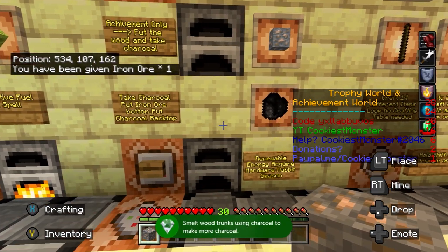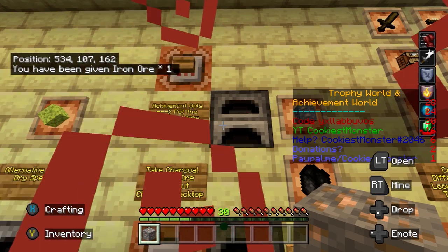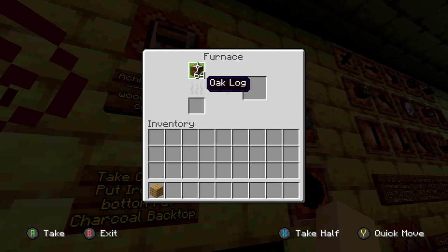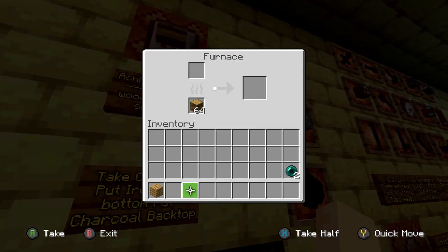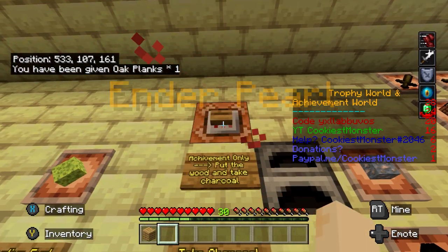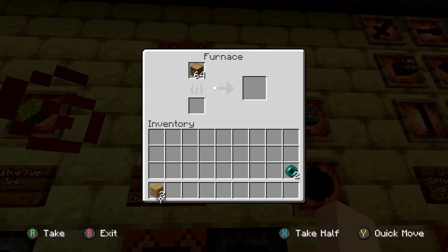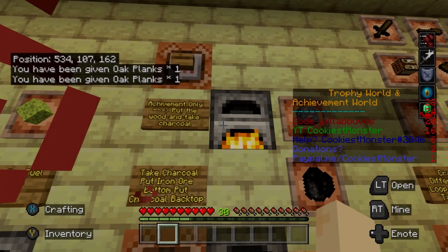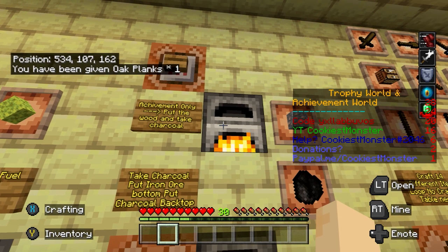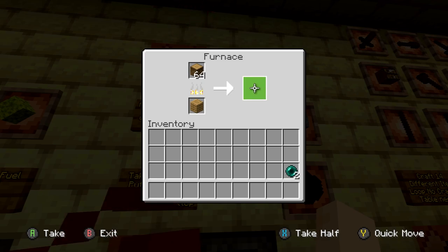There is also a furnace above here with a high button. Press left trigger on that button and you'll be given a piece of wood. Quick move that piece of wood into the furnace. So I've now got two pieces of wood — just going to quick move those up, and then use wood with wood to make some charcoal. Retrieve the charcoal and you should get the achievement for that one.